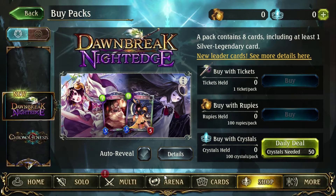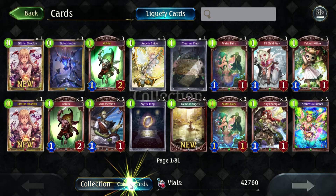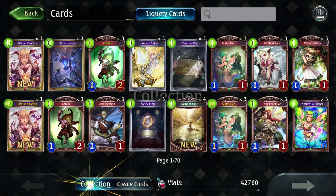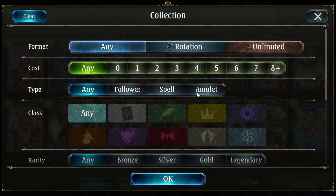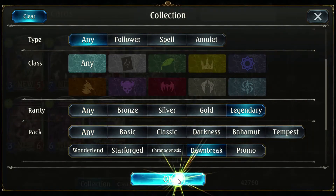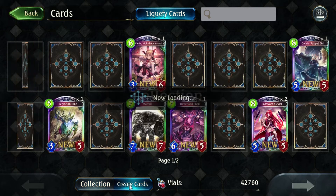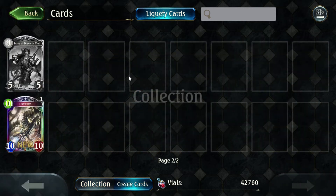We got a lot of legendaries — that wasn't bad for just 51 booster packs. We got 1, 2, 3, 4, 5, 6, 7, 8 legendaries in 50 packs. That's better than the average drop rate if I understand correctly, so that's not bad at all. Now what legendaries are we missing? Quite a few.